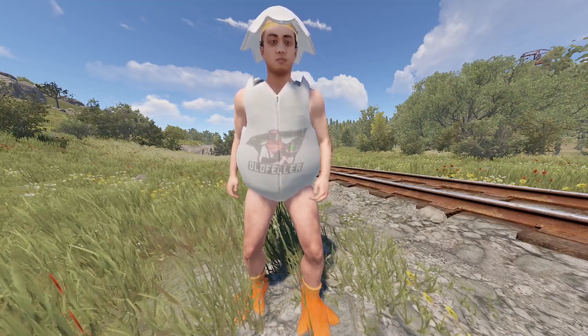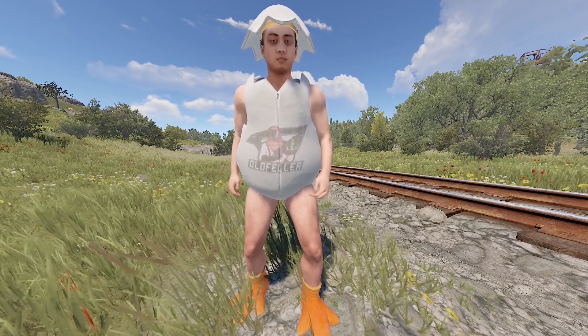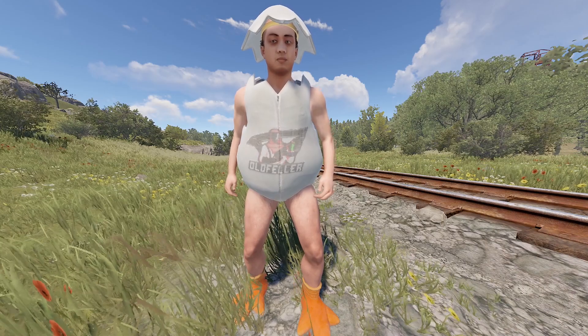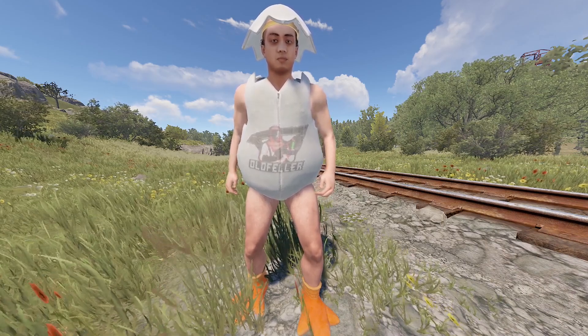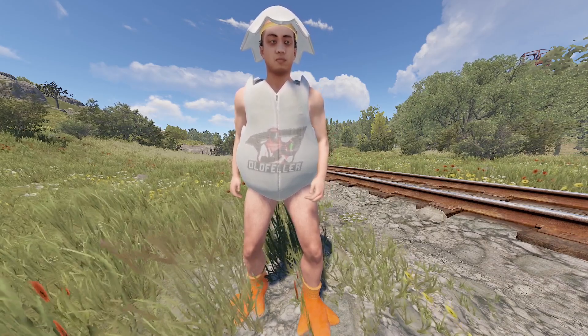With the April update coming out, I thought I'd jump on staging and check things out before they come onto the main branch. The first thing I checked out was this beautiful egg suit that you're going to be able to buy — as you can see, you can write on it.